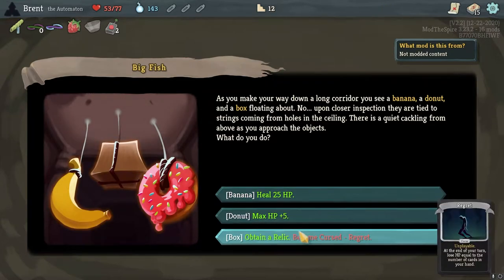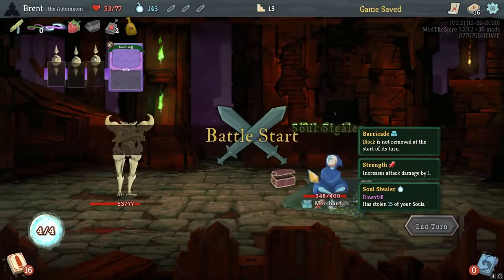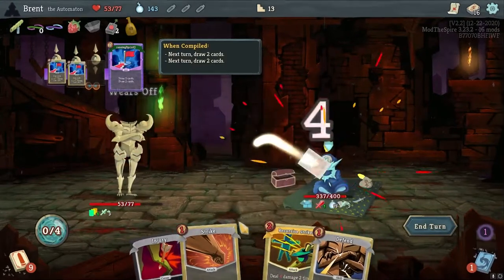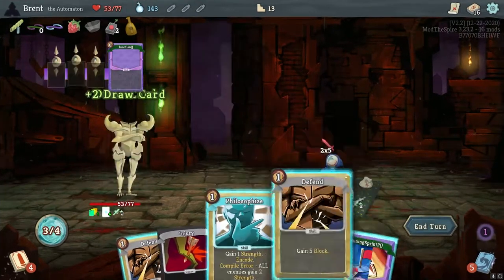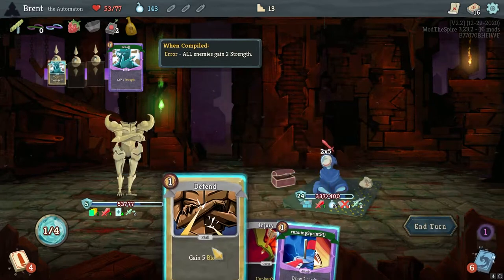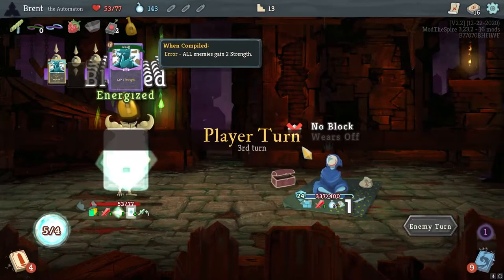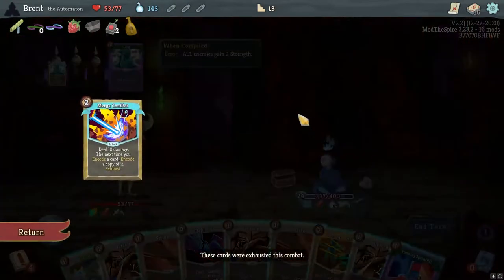Heal 25. Regrets turn to injuries — where you blocked it exactly. That's not that good, unfortunate. Merge Conflict, Go To — put two of those up there, not bad. Piercing Shot here is great, then we'll Philosophize, and then defend, defend. Running Sprint would have been okay but I don't think I need that many cards in my hand. I know what I want — I want Merge Conflict, but I think I've already exhausted it.